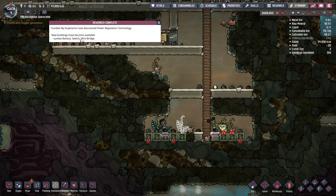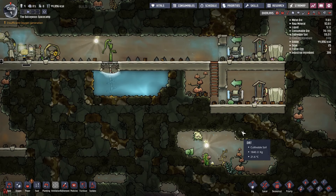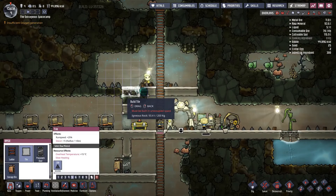Alright, what have we got? Jumbo battery, switch, and wire bridge — none of those are any good for us actually, can't use any of those. Let's pop down some more tiling.